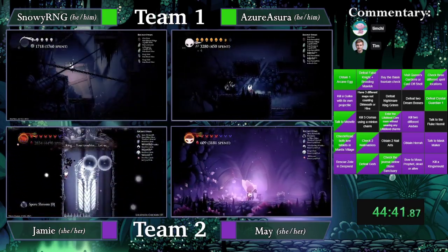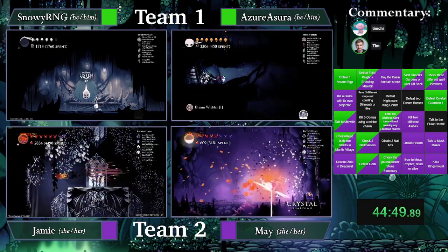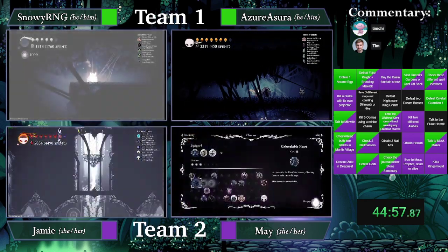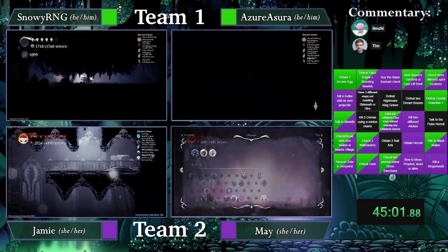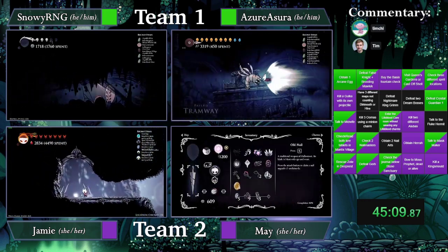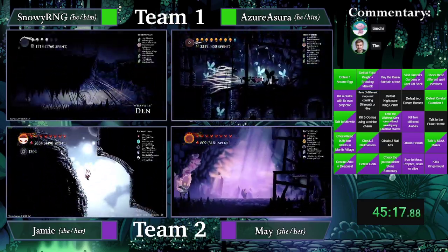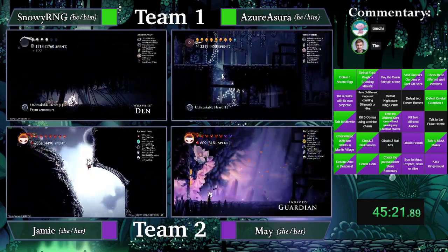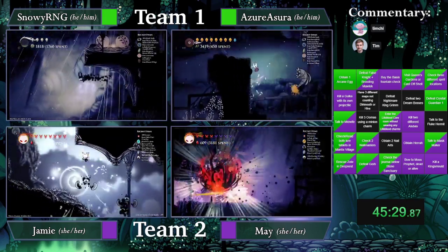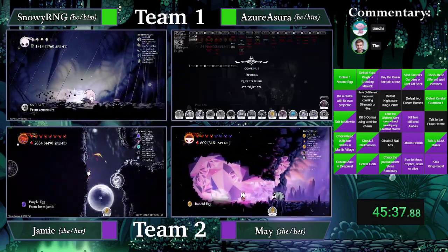Snowy is going to talk to Mask Maker, and then potentially going to QG. Azure and Snowy have Dive and slightly more TE, but will they remember that they have Dive and go back to Sanctum? My guess is no — and I probably wouldn't either, because I don't think there's anything there that matters. But it is a randomizer, so it could be anywhere — that's a gamble.